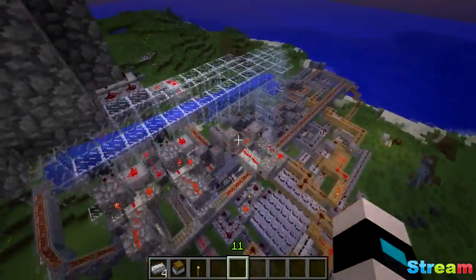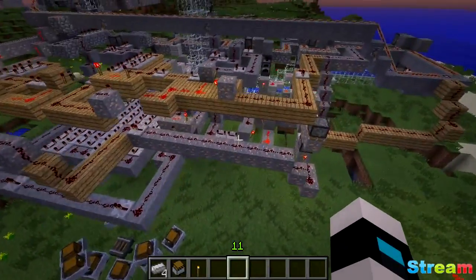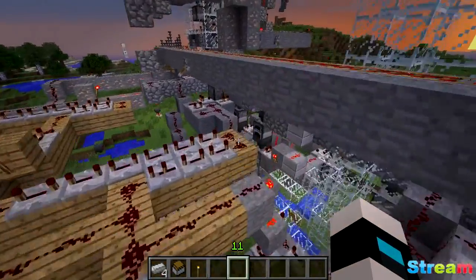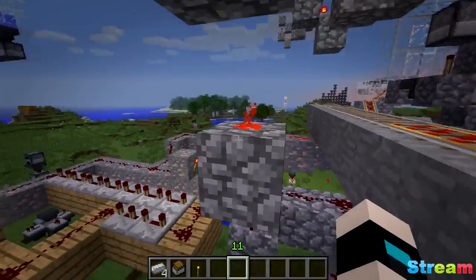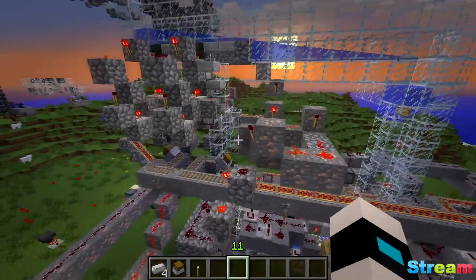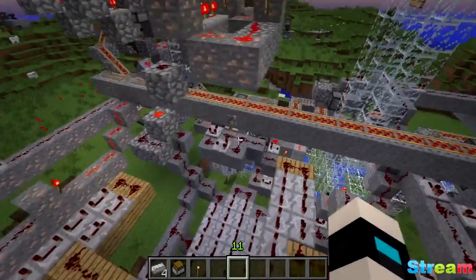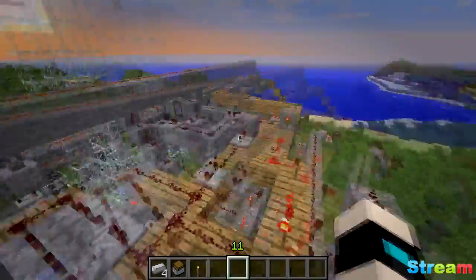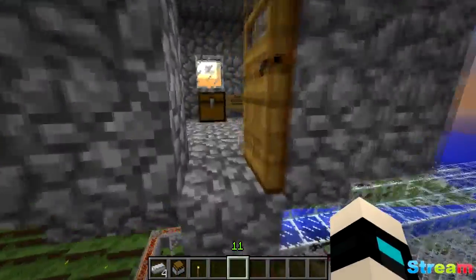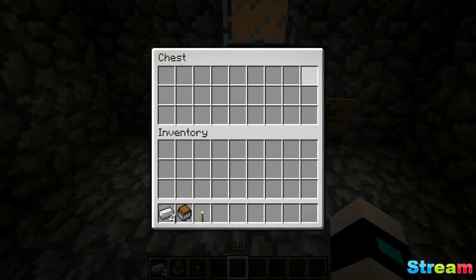You can see how incredibly large it is, and how this would not work in survival at all. It's insane that all this is just to get something to go into a furnace in the correct order. Something in Feed the Beast is extraordinarily easy using pipes, but with vanilla Minecraft it's just really hard.